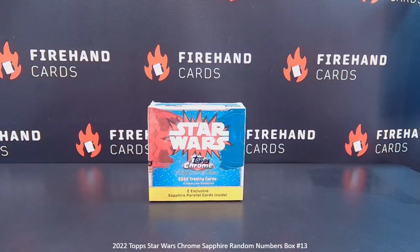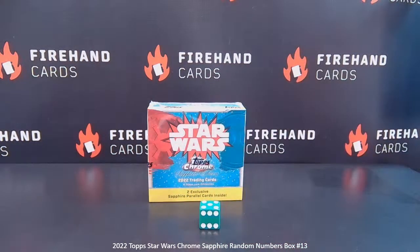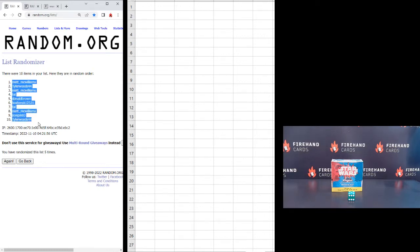Ten-spot random numbers. Going to hit the randomizer five times. Starting with Matt McWilliams up top and Box Break Daryl on the bottom. Matt McWilliams gets number one, and Tyler Woods gets number ten.